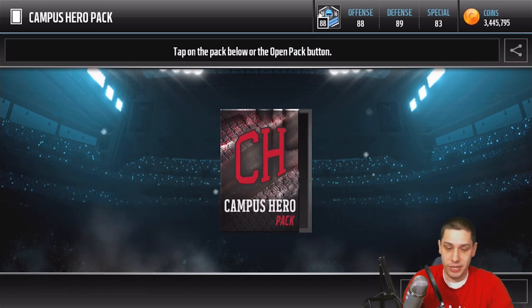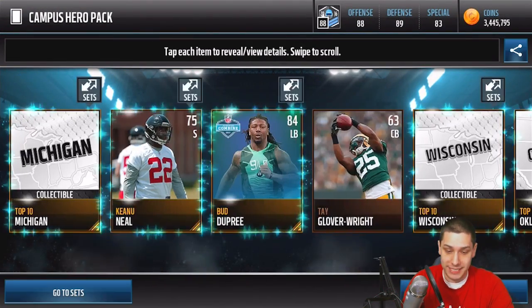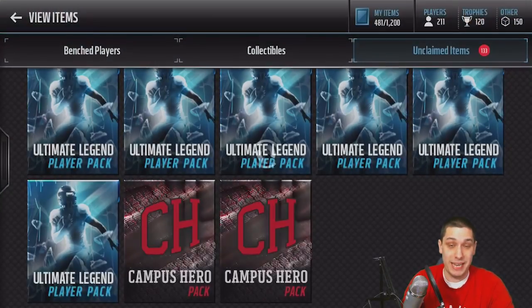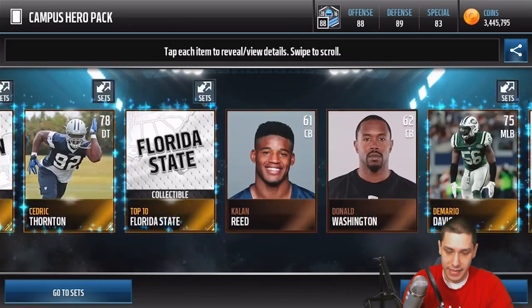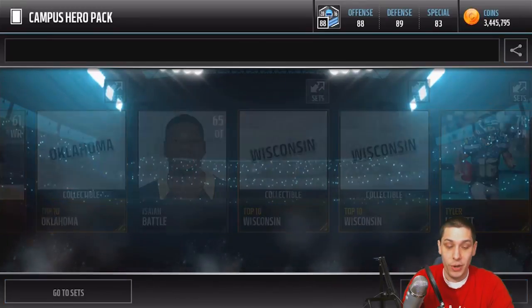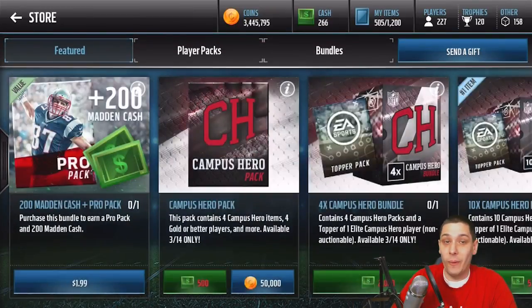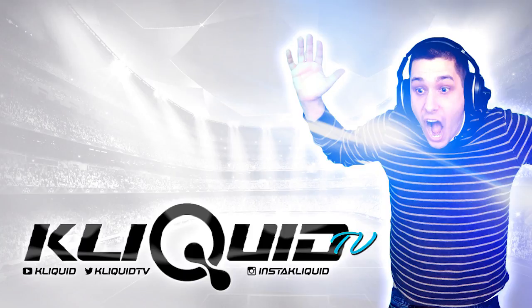Four more Campus Hero packs to go. Hopefully we get something good in these final four. We already got the DeMarcus Ware, so this pack opening video is already made. I don't care if we pull nothing else good — we got the second-best possible thing we could get, still one of the absolute best players in the game. One more pack to go. I'm still very happy about that DeMarcus Ware. And that's going to do it — we didn't get anything else, but I don't even care. We got a freaking amazing pull. Open up packs right now, this is a good time to do it. Hopefully you guys enjoyed this one. If you did, make sure you drop a like, subscribe to the channel if you are new, and I will talk to you guys again soon.